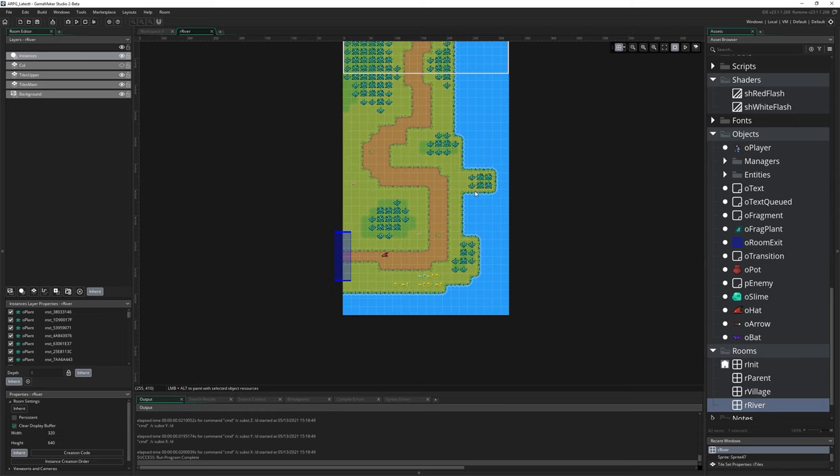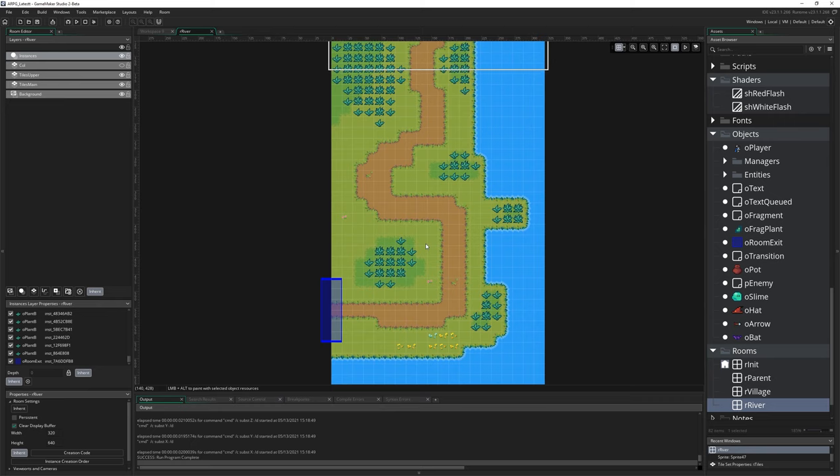The first thing I'm going to do is come into our river and actually get rid of the hat on this layer, just so I don't forget — we want our hat to be in the cave, not randomly in the river. The next room is just where it was for testing.